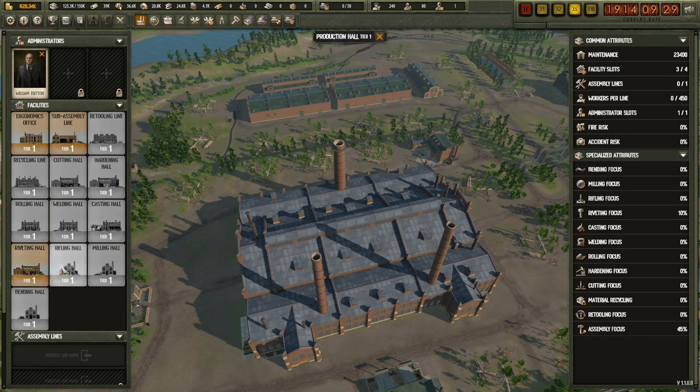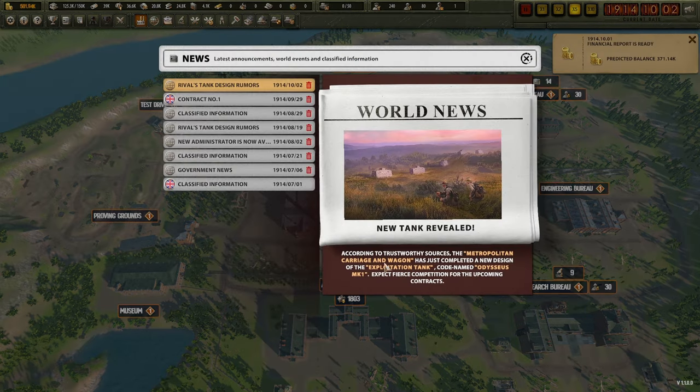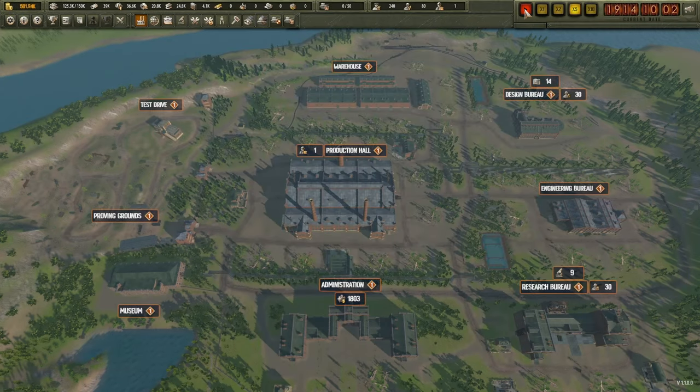It would be interesting to see what score our Mark One prototype would get - we'd get a 315, still come in green but lose by a fair bit to the competitor's offer. The application deadline is the 30th, so I could wait - my new design is only 17 days away. The Metropolitan Carriage and Wagon company has completed a new design of an exploitation-type tank called the Odysseus - an exploitation tank must be a cavalry tank that can advance quickly once the lines are broken, something akin to a Whippet. They got that out pretty quick.